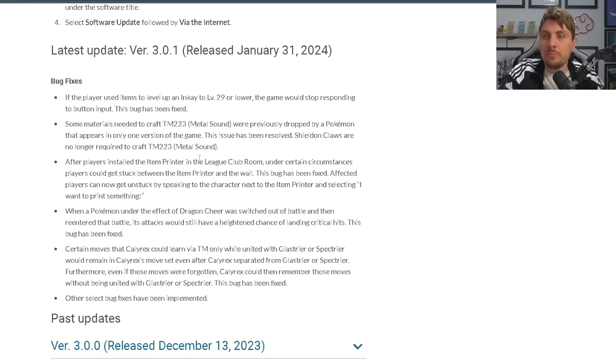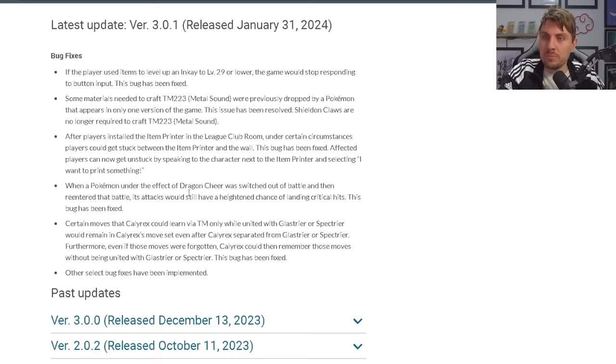After players installed the item printer in the league club room, under certain circumstances players would get stuck between the item printer and the wall. This bug has been fixed. Affected players can now get unstuck by speaking to the character next to the item printer and selecting 'I want to print something.' A super strange one, but if you got stuck there you're not going to have that problem anymore.